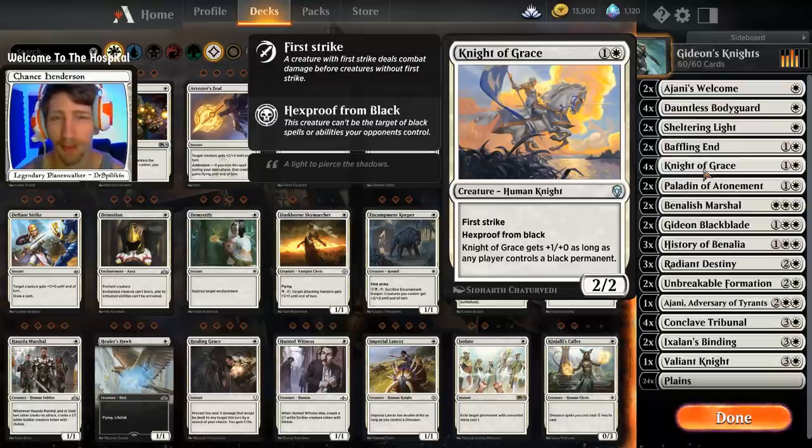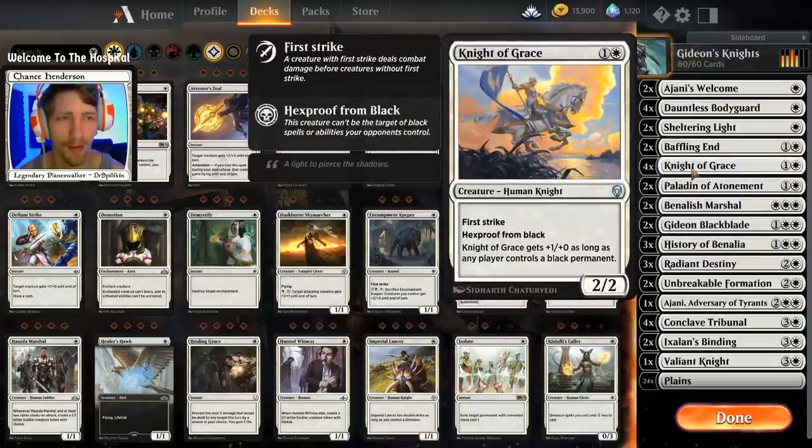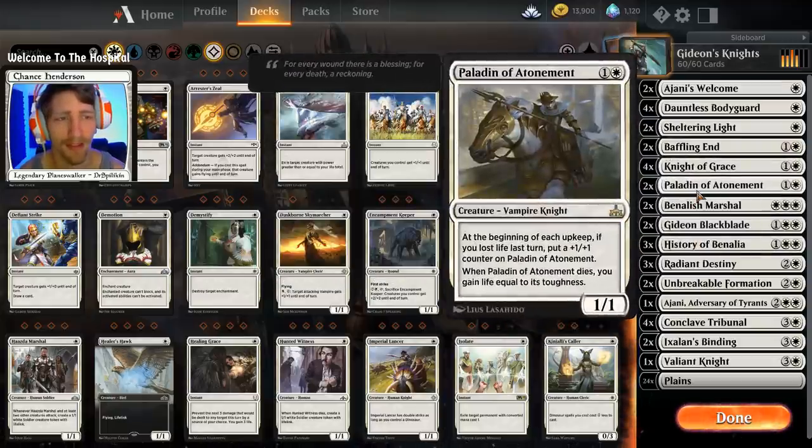We have four copies of Knight of Grace — first strike, hexproof from black. Knight of Grace gets plus one if they happen to throw down a black permanent of any kind. Pretty solid two-mana knight card. It does have first strike, so after we buff it up with things like History of Benalia it's going to be all the better.